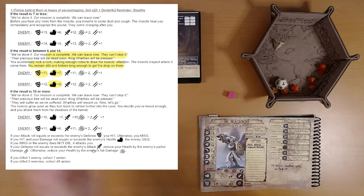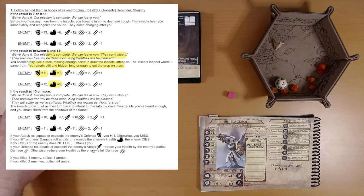We successfully defended the tunnel and have some intel about what these bugs were up to. We have a name — King Wraithex. So that's interesting.